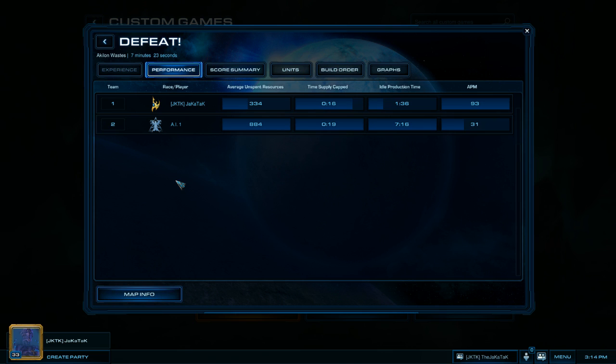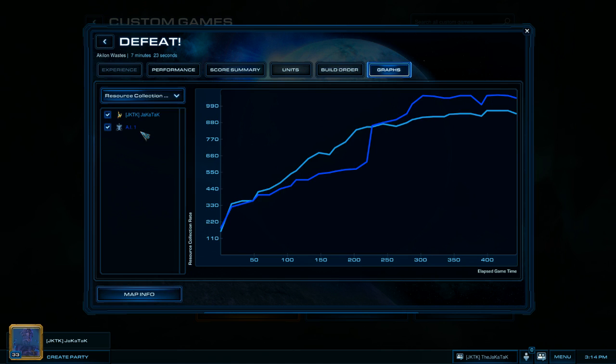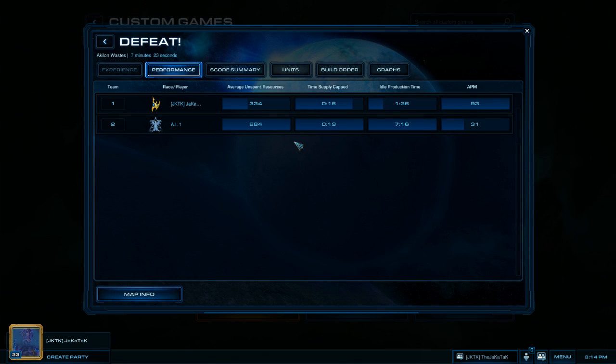But if I played a long game and had 2,000 average resource collection rate and had 334 average unspent resources, that would be a phenomenal game. The point is that we need perspective. The simplest solution would be to show the resource collection rate — currently in the graph section — also in the performance section. The better solution, in my opinion, would be to put spending quotient or spending skill directly there so we can know exactly how well we're doing.